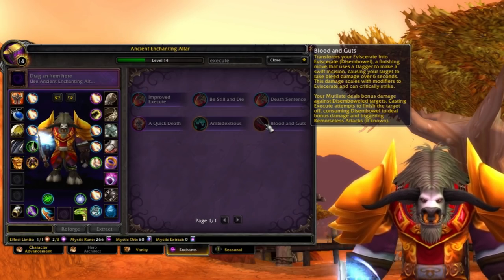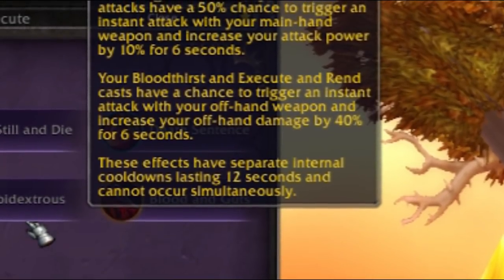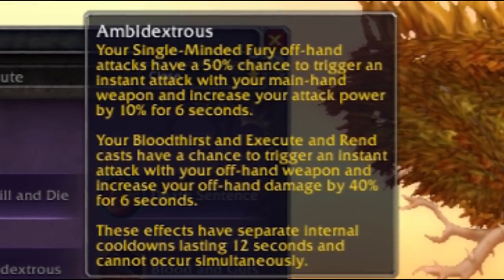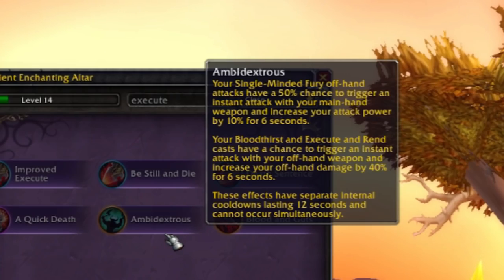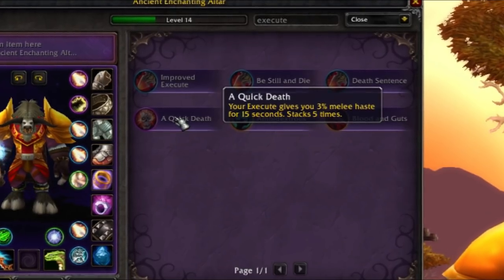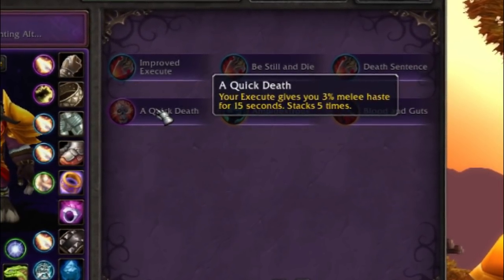Blood and Guts is quite good. Ambidextrous is a very interesting one — mostly with the Execute portion of Hemo Execute. If you pick up Bloodthirst and Rend with Hemo and Execute, you'd have a solid dual-wielding build with a 50% chance to trigger an instant attack with your main hand and increase attack power by 10% for 6 seconds. Bloodthirst, Execute, and Rend all trigger an instant attack with your offhand and increase offhand damage by 40%. You can also grab the Epic Enchant Quick Death, guaranteeing 15% melee haste as long as you spam Execute whenever you can.